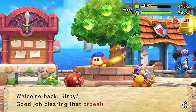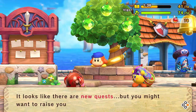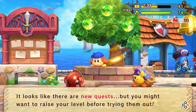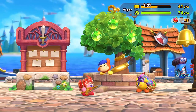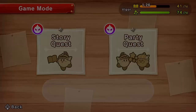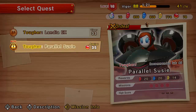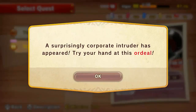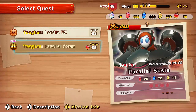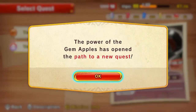Welcome back, Kirby. Good job clearing that ordeal. It looks like there are new quests — you might want to raise your level before trying them out. Parallel Susie, a surprisingly corporate intruder has appeared. Oh, level 40? My gosh. So I need to get to level 40 before I fight Susie.